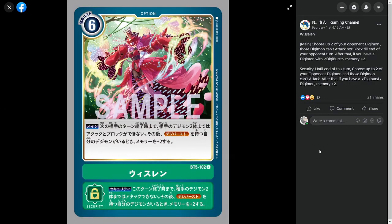Next up we have Wysellin. Wysellin is a green option card that costs 6, and it has a really powerful main ability of choosing up to 2 of your opponent's Digimon — those Digimon can't attack or block until the end of the opponent's turn. That's already pretty solid. We've seen that type of effect before on Forbidden Temptation, which only costs 4 but targets 1 Digimon. This one targets 2 and only costs 2 more. And it also has the added benefit where if you have a Digimon with Digiburst on the field, then you gain 2 memory — so basically it only costs 4 if you have a Digimon with Digiburst.